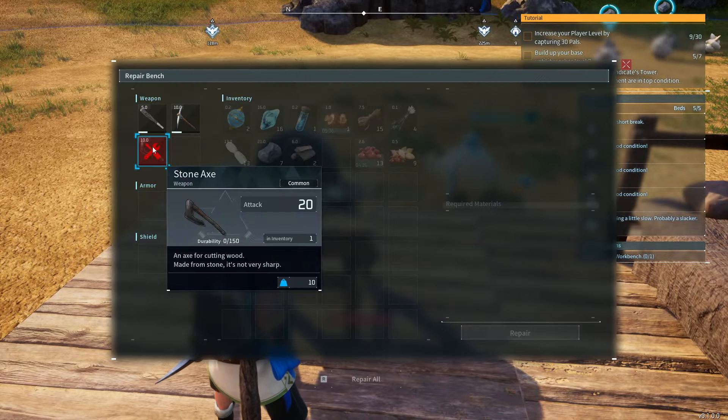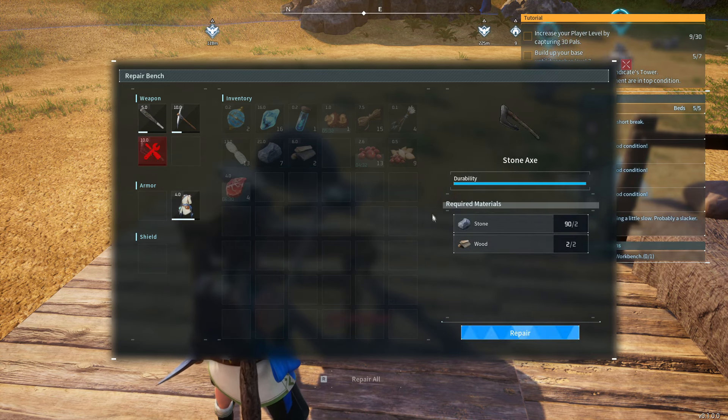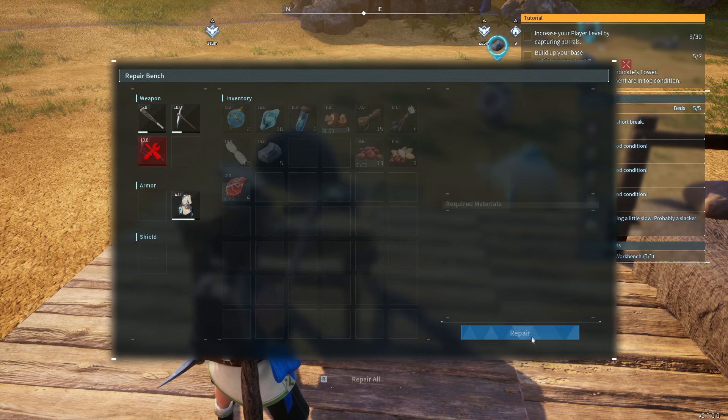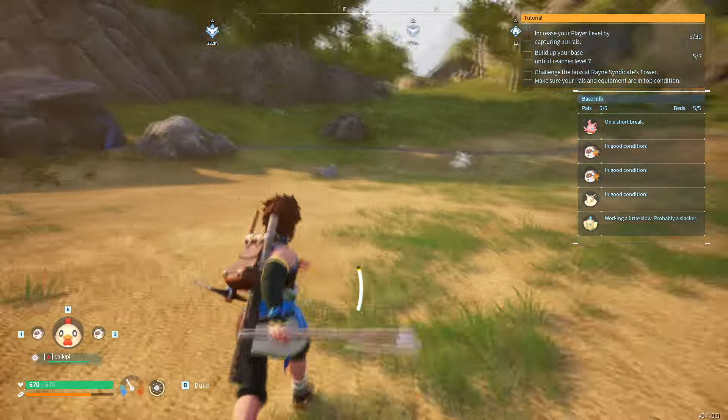You can see right here there's the weapon that we need. We're going to click on it — this is for my stone axe — and we're just going to click repair right there. And is that all that happens? Yeah, it looks like it is repaired.